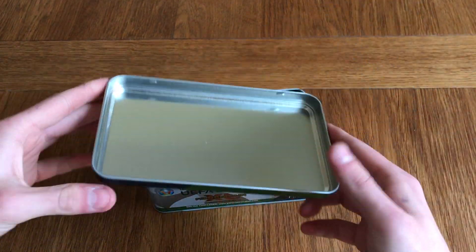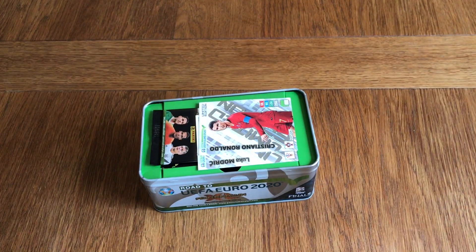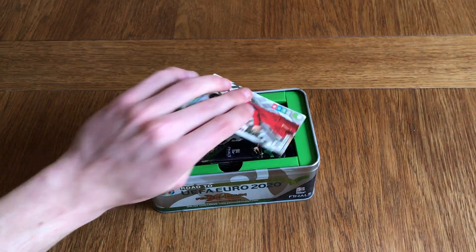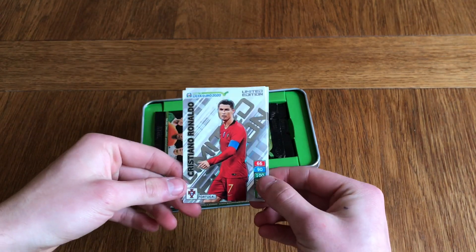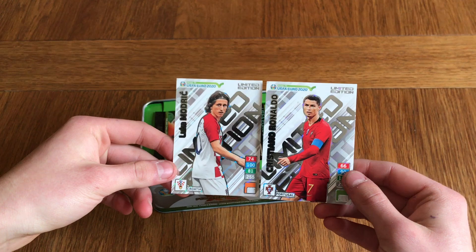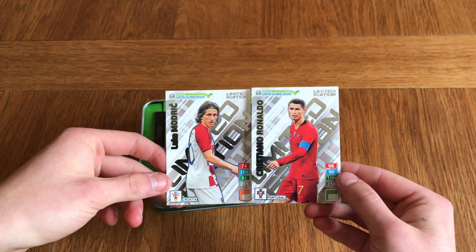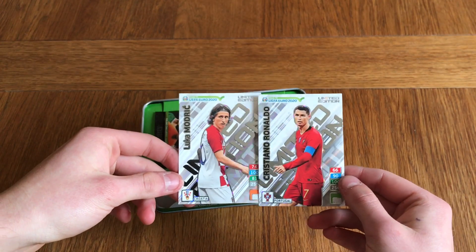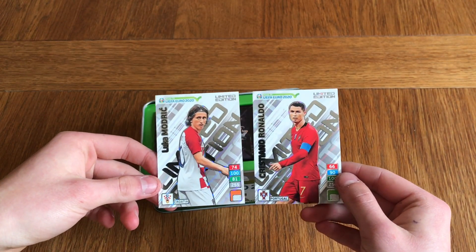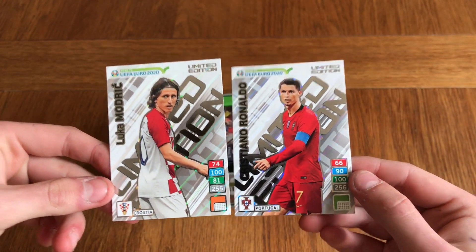The tin cap just slides off just like that — it's not hinged like Panini usually do. The 2 guaranteed limited editions are going to be Cristiano Ronaldo and Luka Modric. Two very nice limited edition cards to get — of course the former Real Madrid partners, but they are in their national kits. We've got Modric and Ronaldo as the 2 limited edition cards with very good stats for both of them.